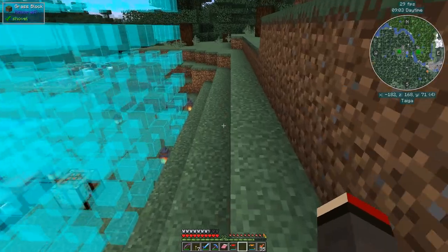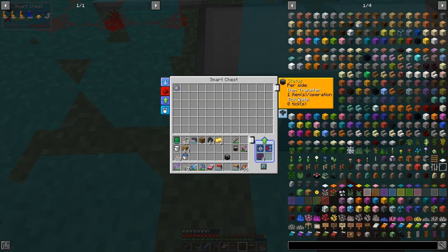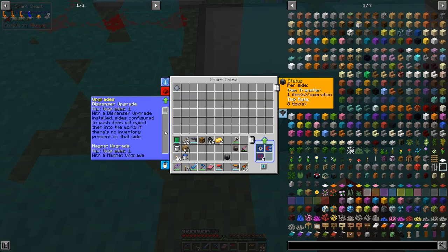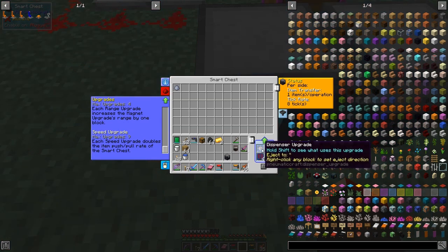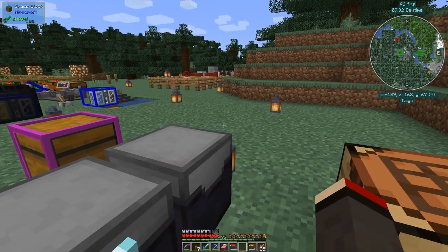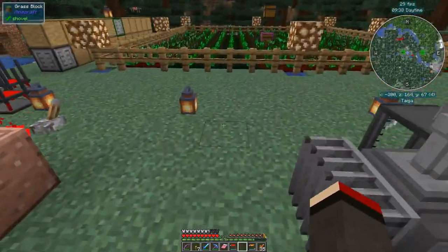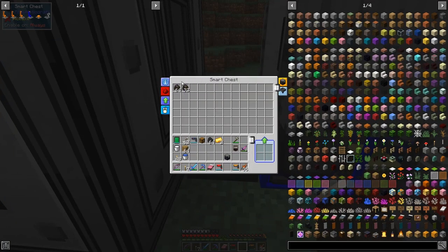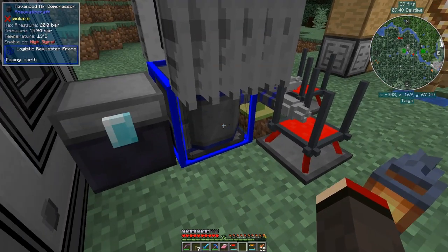To demonstrate, let's throw something into the area — shift Q to drop an item — and it gets picked up and put into the chest, just like that. You can also filter what it collects, and there are speed upgrades as well — speed upgrades increase how fast items are pulled into the chest. We could leave this running and any mob drops in the area should get picked up automatically.